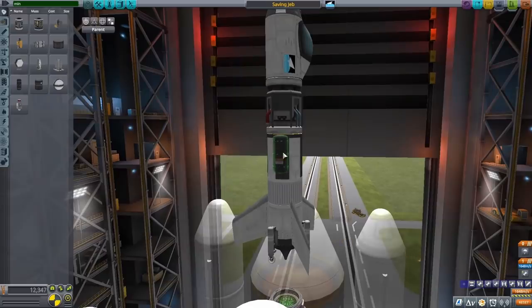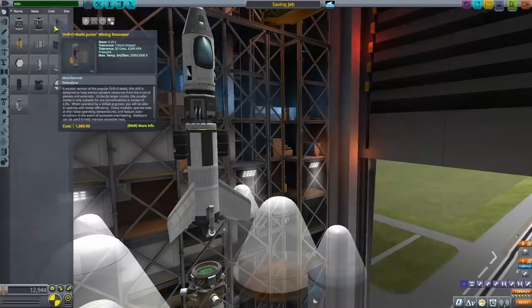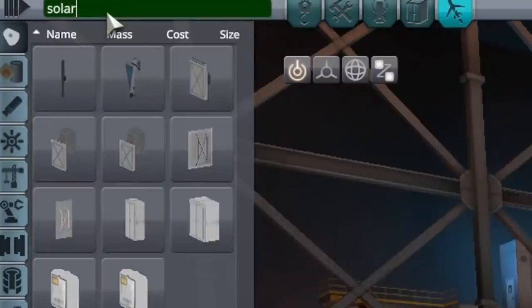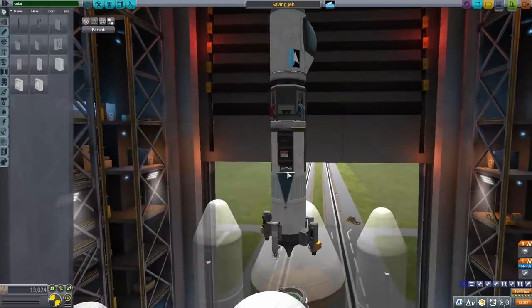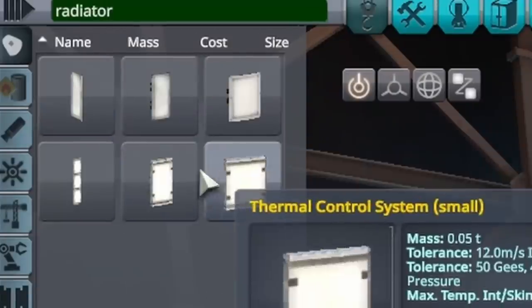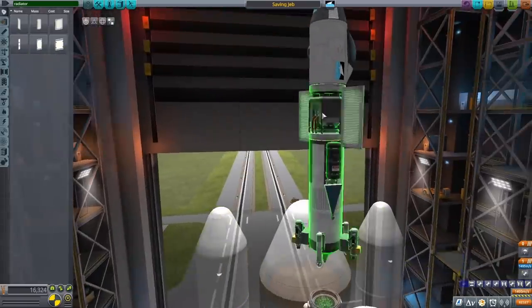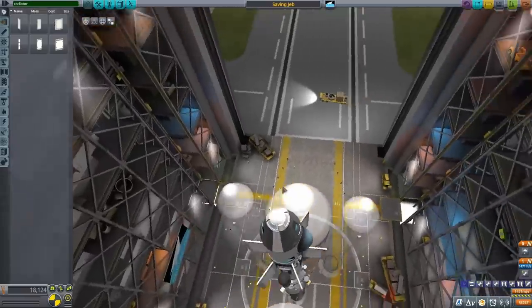Speaking of ore, I'm putting down some holding tanks. Not sure if I need these necessarily, but they're going to end up holding ore. After that, I'm putting down two drills in the bottom. The next thing I'm putting on are solar panels — I ended up putting these on because I thought they were retractable. They are definitely not, so it leads to kind of a funny descent. After that, I'm putting on some radiators, and these are really important. The mining components need to be cooled in order to operate efficiently.